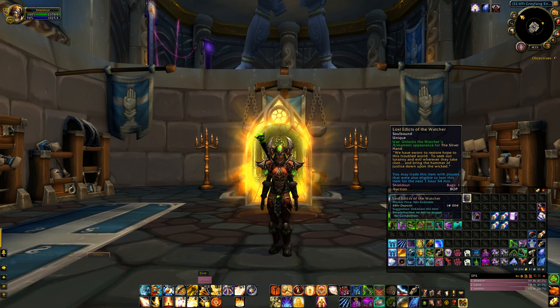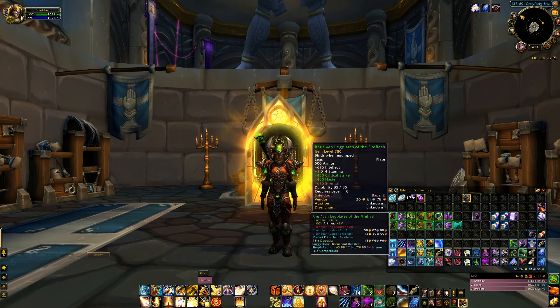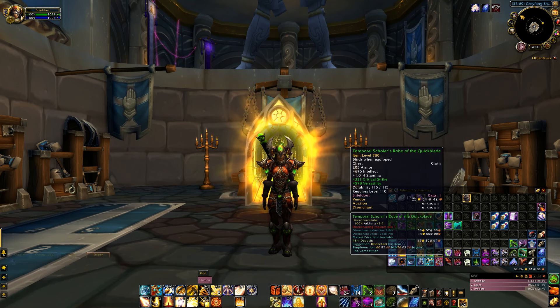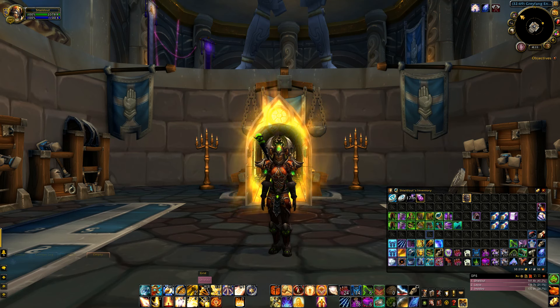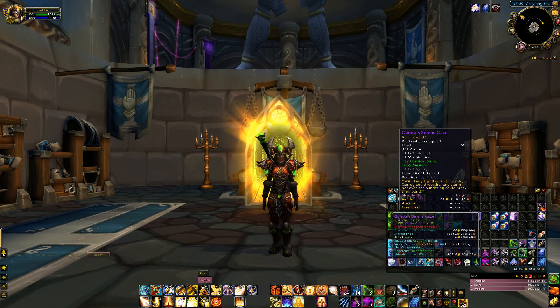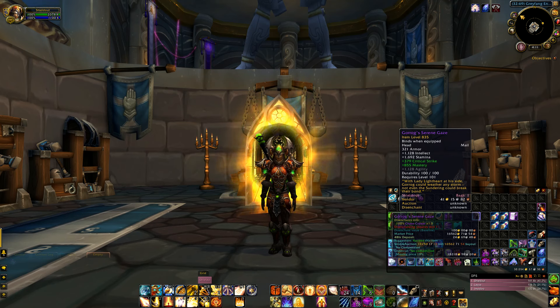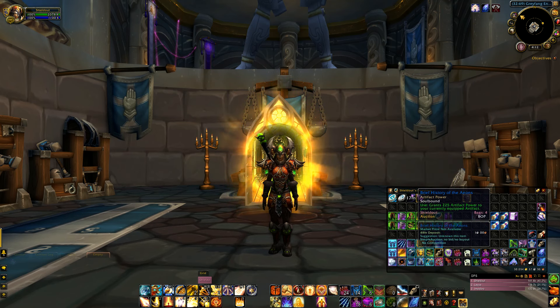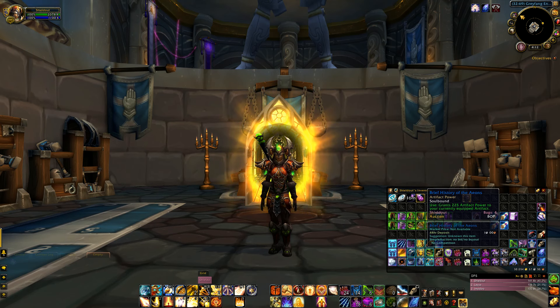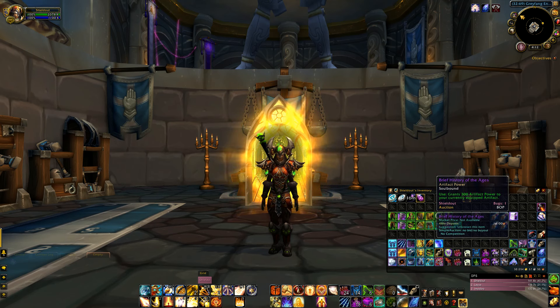On top of farming for the hidden weapon appearance, I managed to make a decent amount of gold — not only from looting mobs but from other sources too. I got about 14 greens and even an epic. I was really hoping for a legendary but still haven't gotten one. I also got a bunch of artifact power scrolls coming out to almost 1,500 extra artifact power. The grind is definitely beneficial.